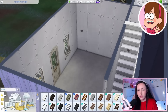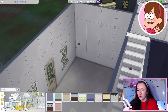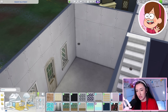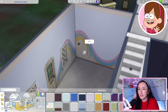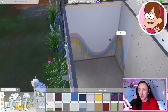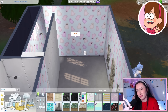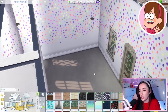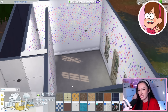Let's start with walls and floors. For Mabel's I want to do something colorful. This wallpaper from the Pastel Pop kit is so Mabel, but I feel like it would do better in the bedroom. Everything is Mabel-coded. I kind of want to go with this one because I feel like we can add more to it — it's not too loud, it's subtle, and it looks like she painted it herself, which I like.